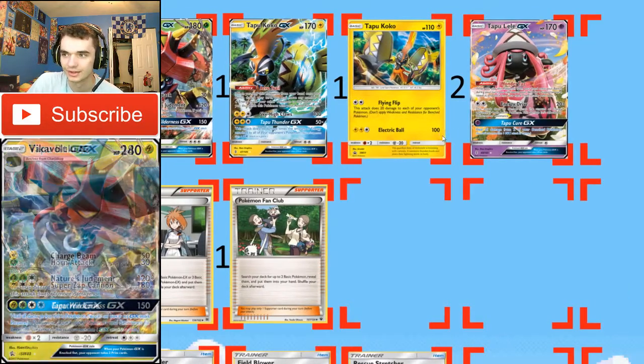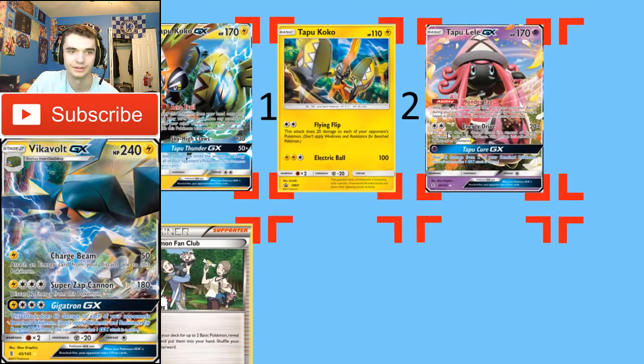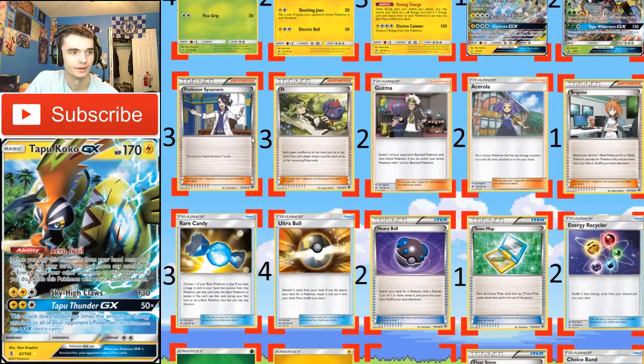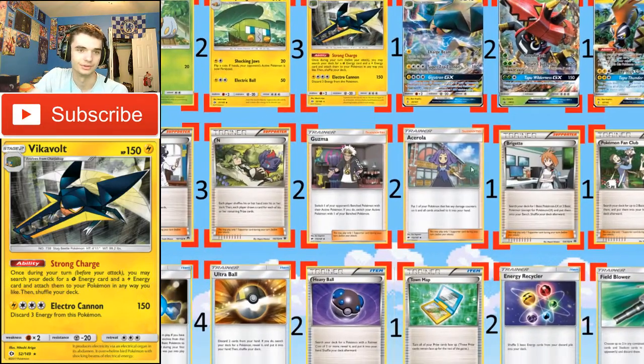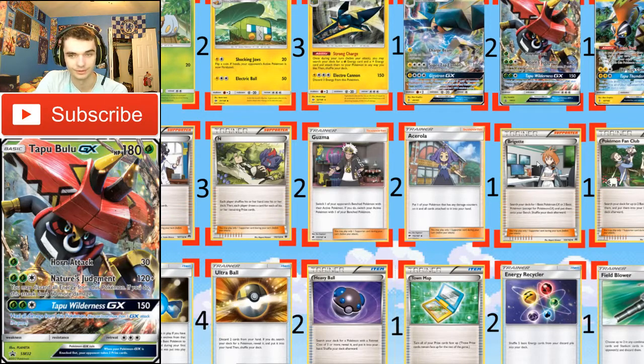Two Tapu Lele for setup — very strong, very good. Energy Drive is also relevant in this deck. For the Supporter line I ran three Sycamore, three N — just two really good draw supporters. Two Guzmas to pull stuff up. Two Acerolas in case the Bulu, the Vikavolt, or even a Chargebug got too damaged — just to pull something back, re-evolve it, replay it. Deny surprises.